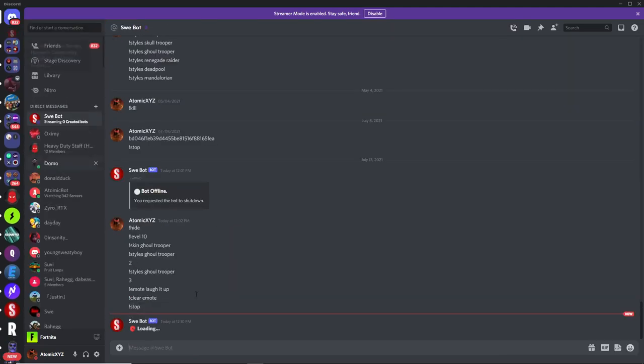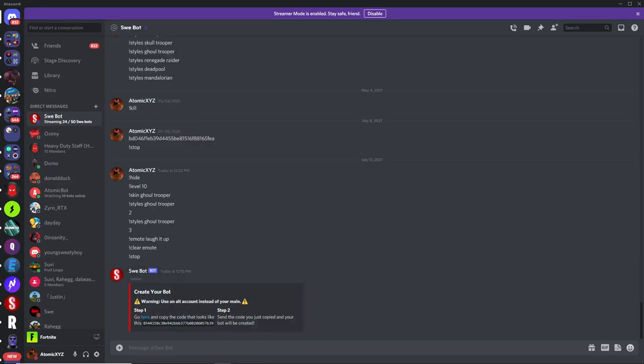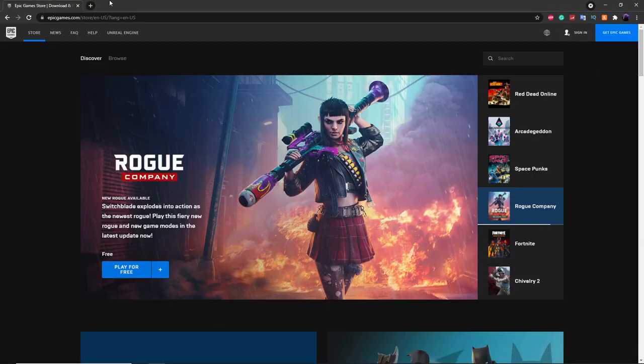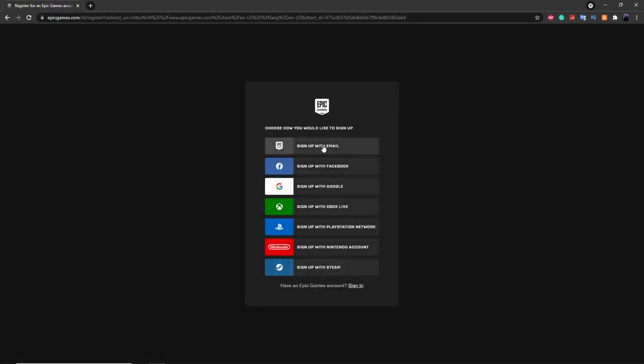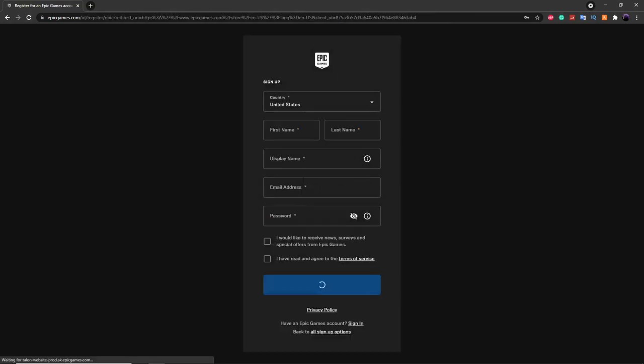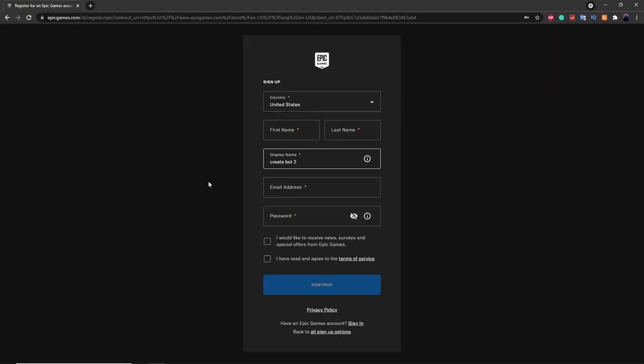Check your DMs and it'll send you the Createbot setup with two steps. Step one says to create an alt account. Head over to epicgames.com, click the sign-in button, then click Sign Up, choose Sign Up with Email, and it'll ask for a display name — this will be the name of your bot. For example, name it 'createbot' or whatever you want, fill out the rest of the info, click Continue, and verify your email to create the account.